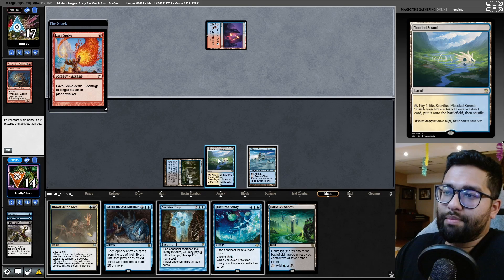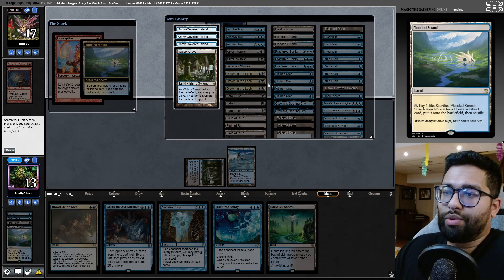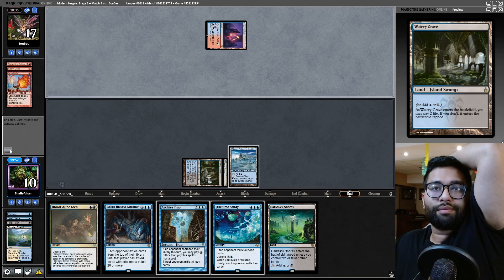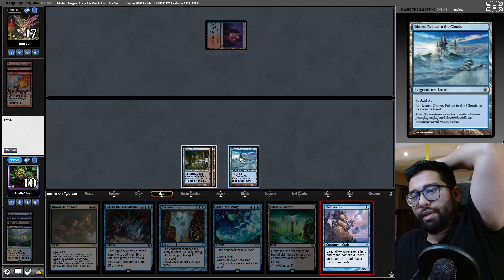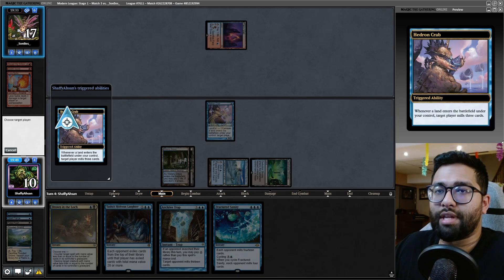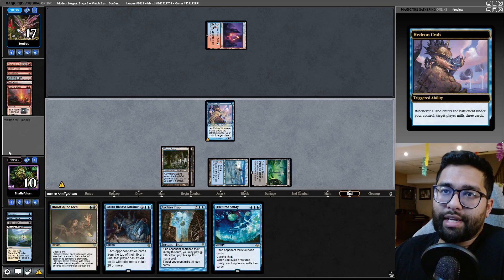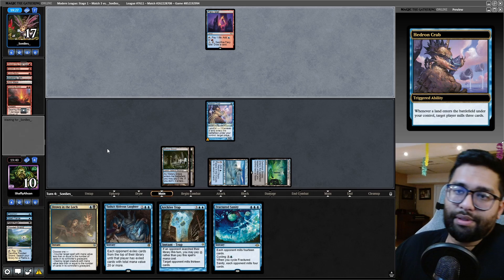Lava Spike — that's the same thing. Fetch-shocking. I'm actually just going to bring this in tapped — it's the same thing, I just get to keep my Drown. They're going turn for turn with me here. Play the Crab, play the Dark Slick Shores, keep it safe, stay reactive. I don't really want to cycle the Fractured Sanity because it's a lot of cards milled — it is valuable. But I am also trying to get to another land. If they go land into Searing Blaze — big value.